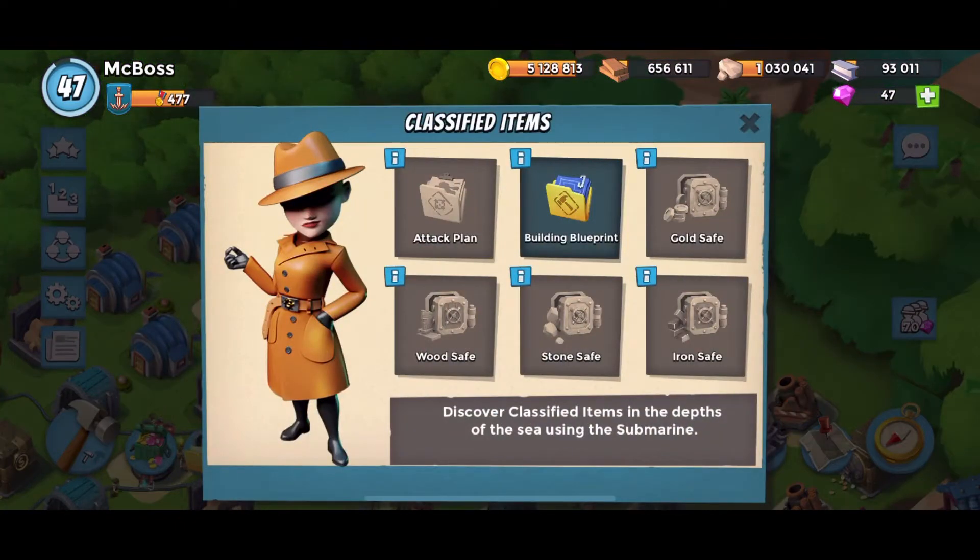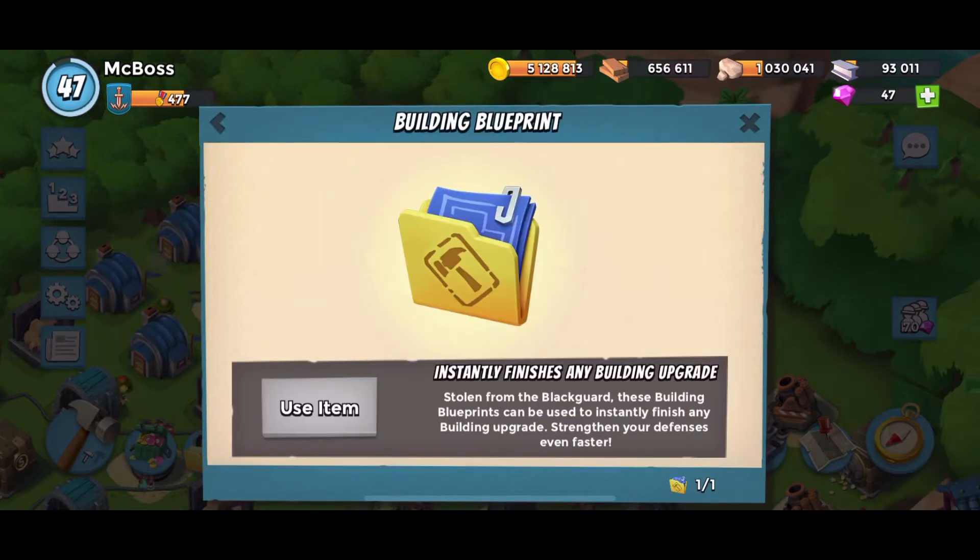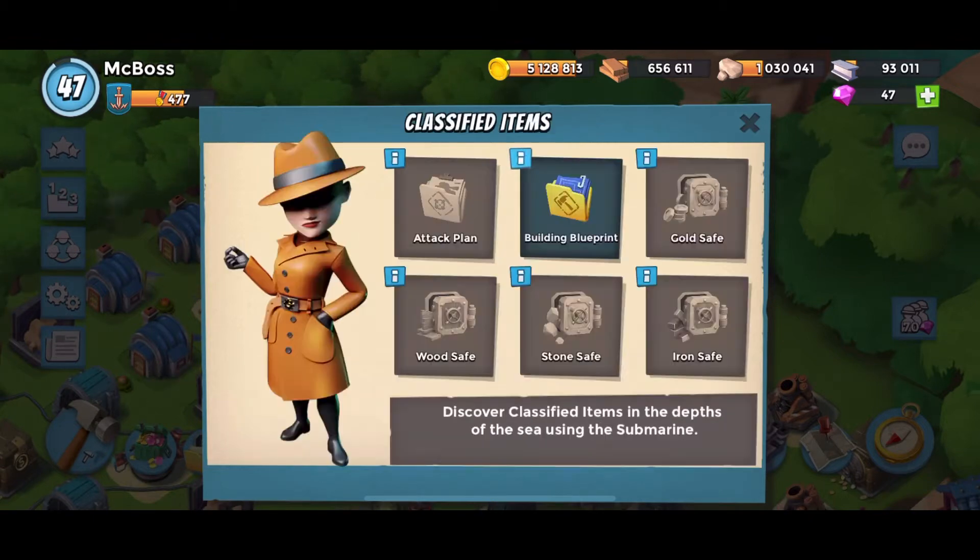Next is the building blueprint. It instantly finishes any building upgrade — stolen from the blackguard. These building blueprints can be used to instantly finish any building upgrade, strengthening your defenses even faster.